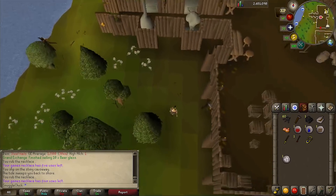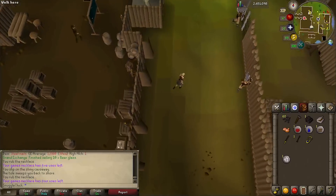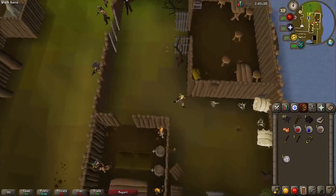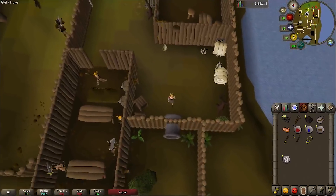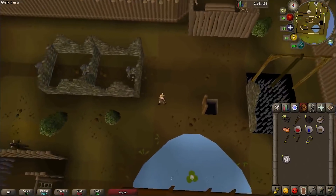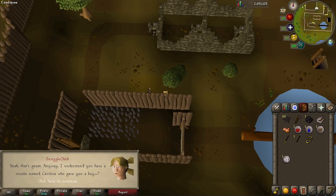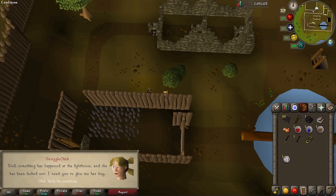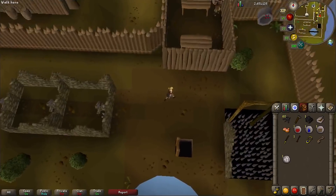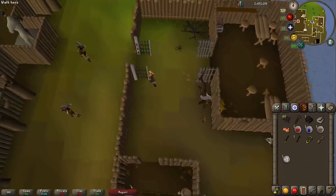Run around to the east and then go through the gate into the agility course — this is why we had to do the bar crawl mini quest just to be able to get in here. Go south and squeeze through the obstacle pipe and keep going to find a guy named Gunnjorn. Talk to him, explain the situation, and he'll give you the key. Then head back out of the agility course the way you came in, through the agility pipe and out the gate.